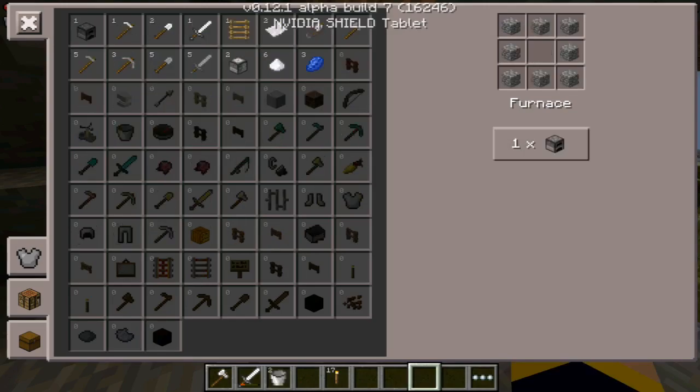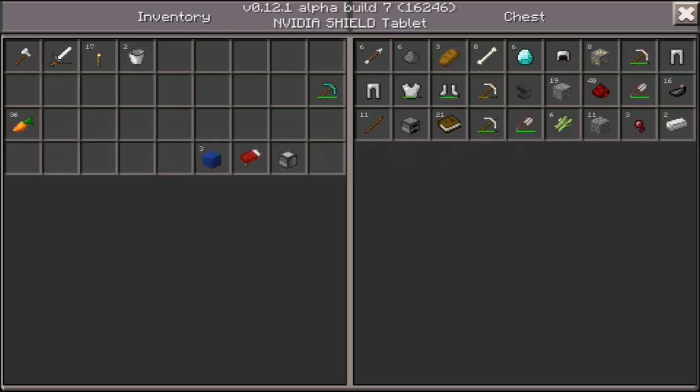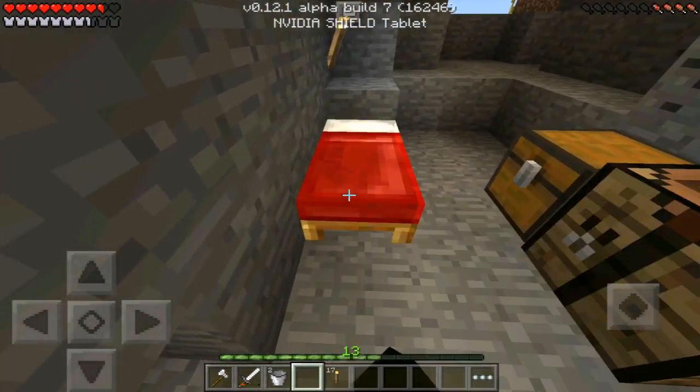Actually, I think you can't make an infinite source of lava but you can make an infinite source of water, so whatever lava we find is all we get. We have two buckets now. Let's put away the ink sacks, sticks, and keep the diamond pickaxe and food with us. We need some more inventory space. Let's put the bed down just so I can sleep and set spawn.